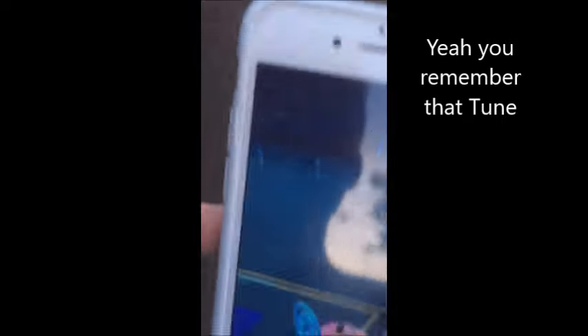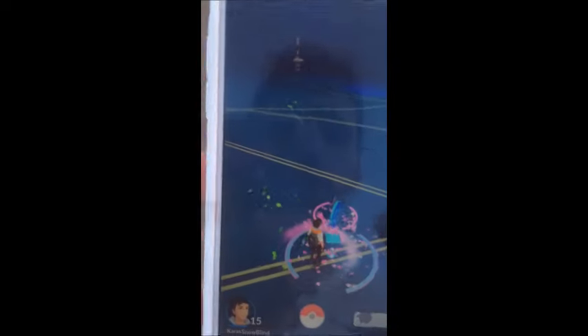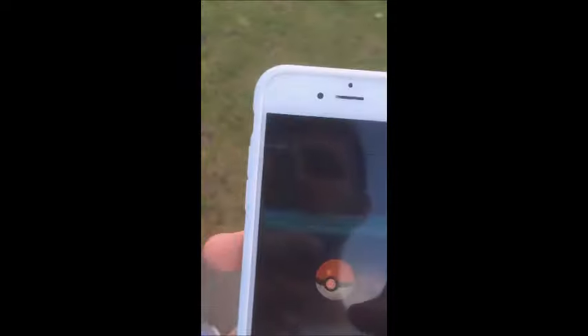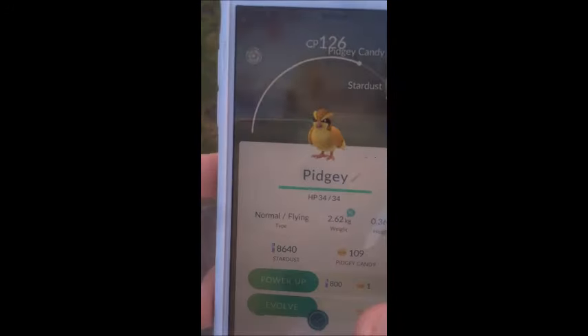I'm heading back up the hill toward the gym. I have incense active with about 20 minutes left so I won't jump straight into the gym yet — I don't want to waste that capture bonus. At the top of the hill I'll use a lure module on this public Pokestop. A lure module is essentially incense on a Pokestop — everyone nearby benefits. Click the Pokestop, tap the white bar at the top, select the lure module, and for 30 minutes Pokemon come flocking to that stop publicly.